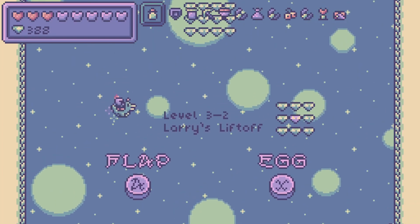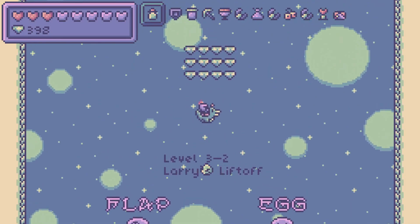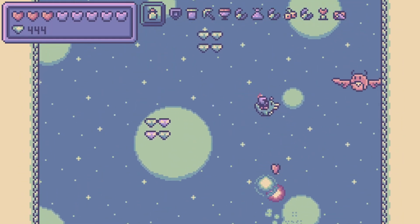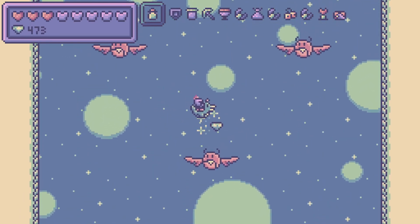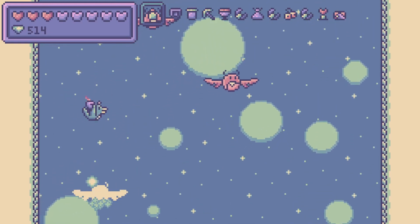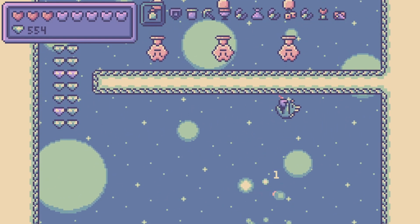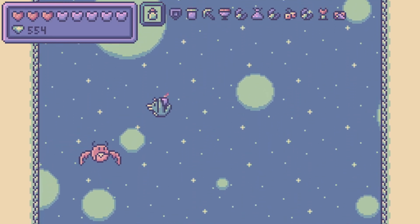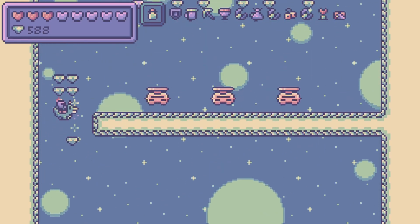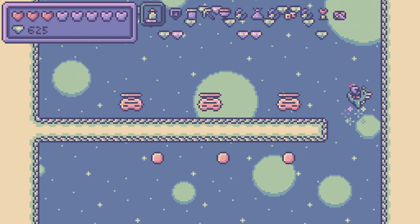This is Larry's Liftoff — the most experimental level in the game, as you play as an entirely different character. This is Larry. You can flop around and shoot eggs. I was a little worried that having to change characters mid-run would be a big ask for people, but so far it has not seemed to be the case — people have seemed to enjoy it a lot. I was worried it would be unintuitive to unlearn everything and use a new character, but the controls are simple enough. It's just flap, and then press X to attack. You also never have to kill anything if you want to just flap through.